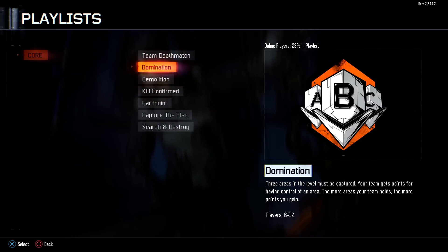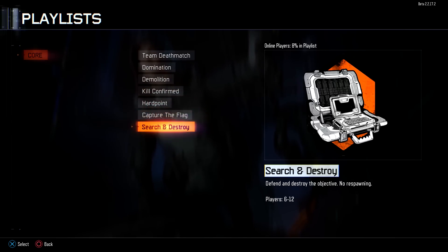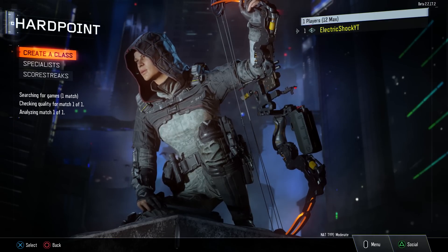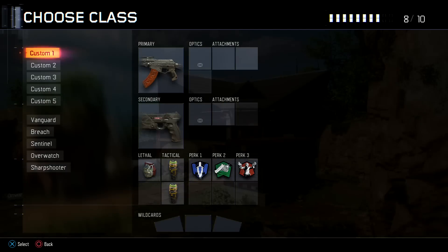Let's go ahead and try to find our first multiplayer match. As you can see there's Team Deathmatch, Domination, Demolition, Kill Confirmed, Hardpoint, Capture the Flag, and Search and Destroy. We're going to try to find a game in Hardpoint — and we found a game on the map Hunted.